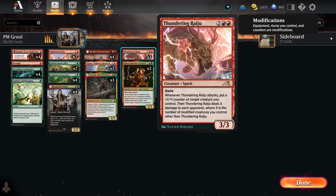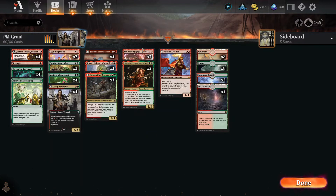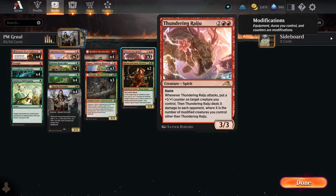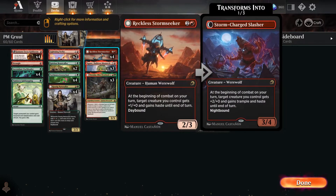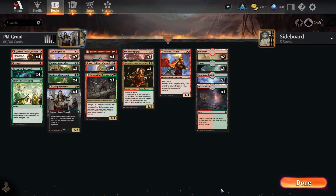One of the great targets for that counter would be Halana and Alena, because for four mana you get a 2-3 with first strike and reach. At the beginning of your combat, you put X plus-one plus-one counters on another target creature you control, where X is its power. So if you use Thundering Raju to pump up Halana and Alena, they can pump up some other creature even more. And then that creature gains haste. So Halana and Alena pass out haste, Thundering Raju has haste, Reckless Stormseeker passes out haste, the Iconoclast can give itself haste, and Kumano has haste — so there's a lot of haste here.